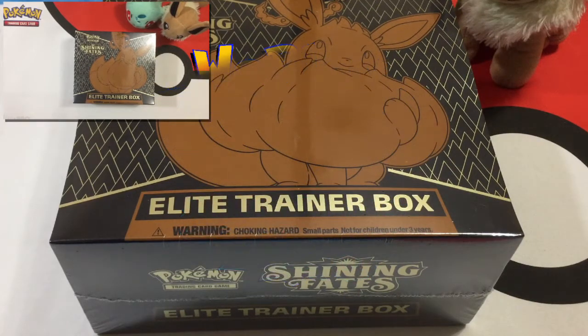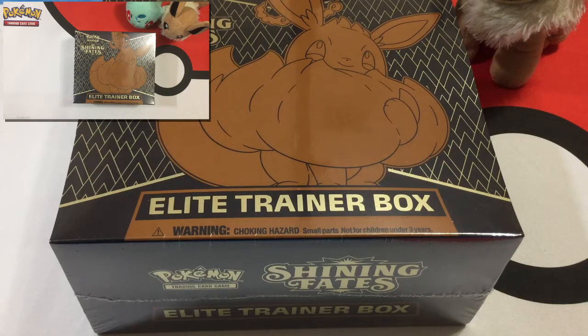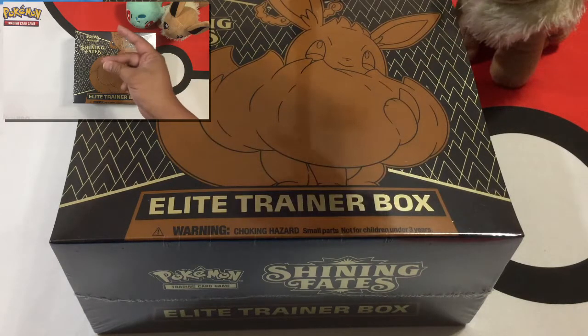Welcome to another episode of We Play Pokemon. You see it — Shining Fates Elite Trainer Box. We got our hands on one. Today I have Sophie and Jordan here with us. They're going to help us unbox our first Shining Fates Elite Trainer Box. We also have Zoe here, but she's over there playing Minecraft. Say hi, Zoe. Sophie, Jordan, won't you guys say hi too? We're excited to get cracking on this Elite Trainer Box. So without further ado, let's get going.